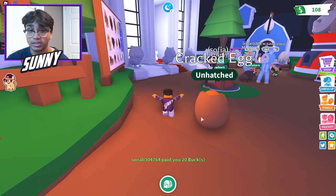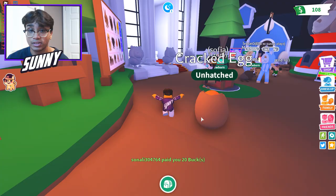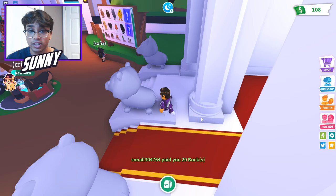This is a royal egg — the one and only royal egg — which is the easiest egg you can get to get a legendary pet. I believe it's an 8% chance to get a legendary, which is actually really good. We could probably get a legendary unicorn or dragon or something amazing, so hopefully we have the luck — hashtag luck in the comments right now.